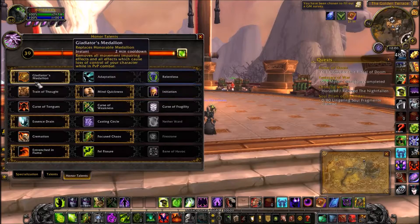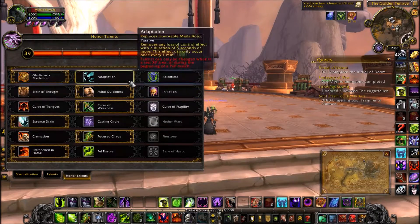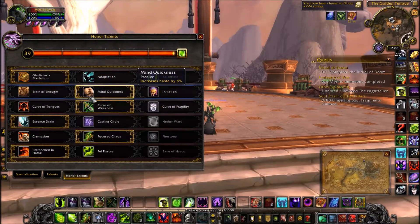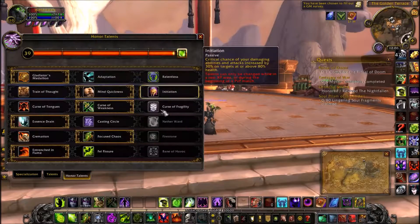I prefer the winter trinket, especially since it gives you the double trinket against fears, so I'm set. That's probably the best out of the two because I'm trying to get out of bad situations.